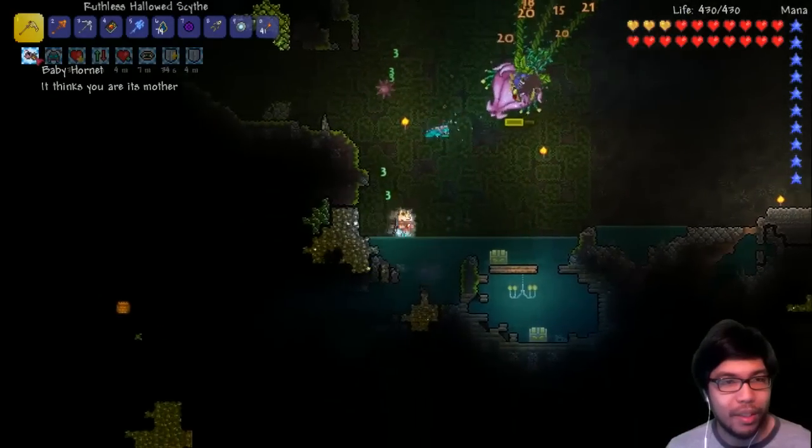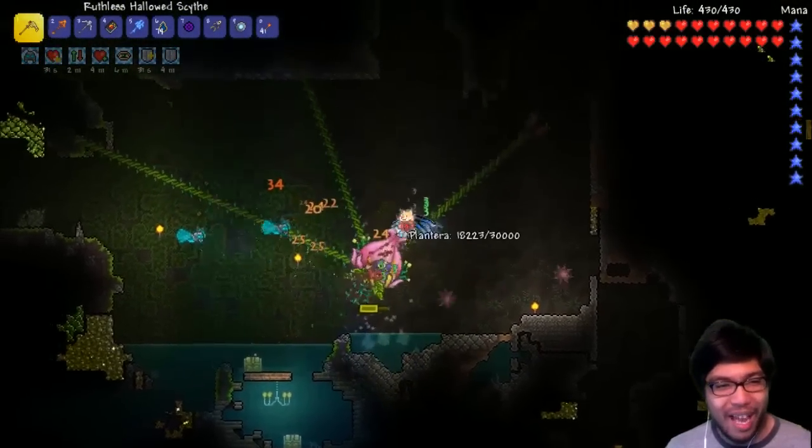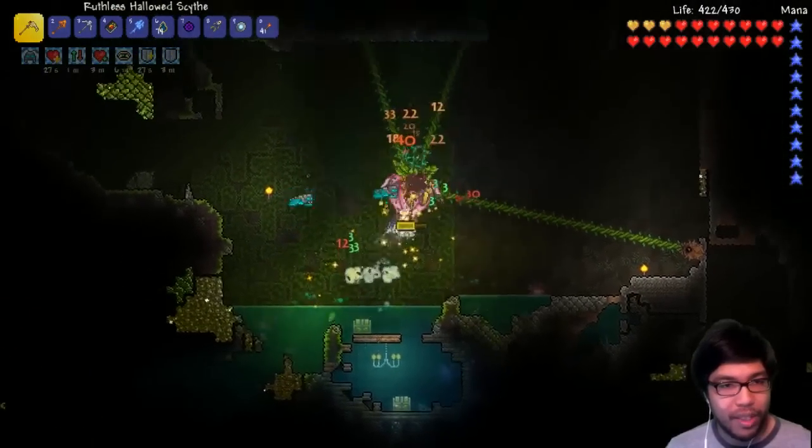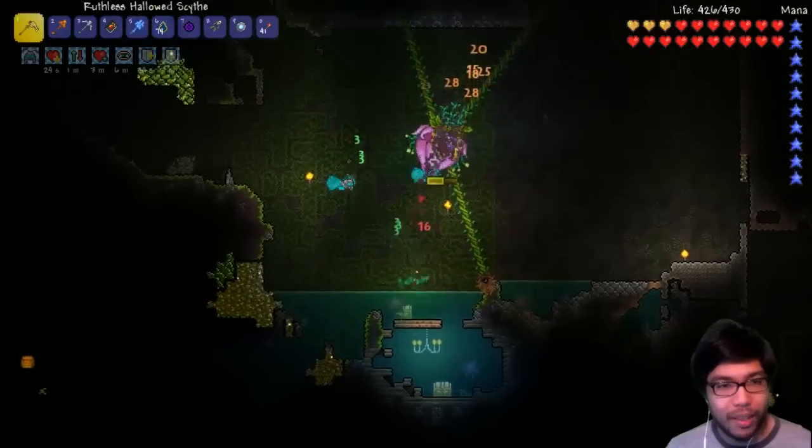What's this? Baby Hornet thinks Plantera's your mother — go away. So Plantera's about to go into her second form.